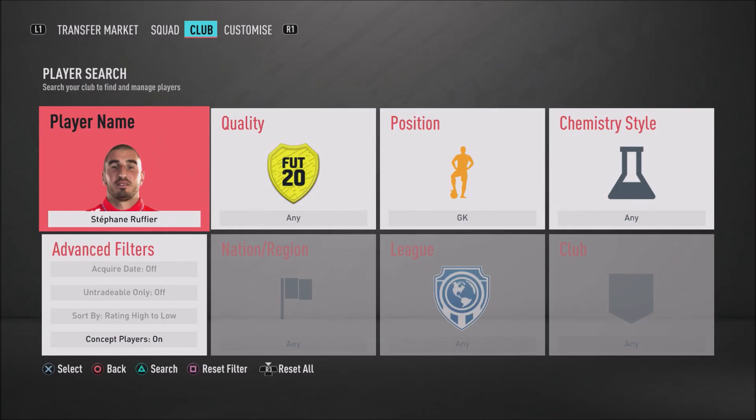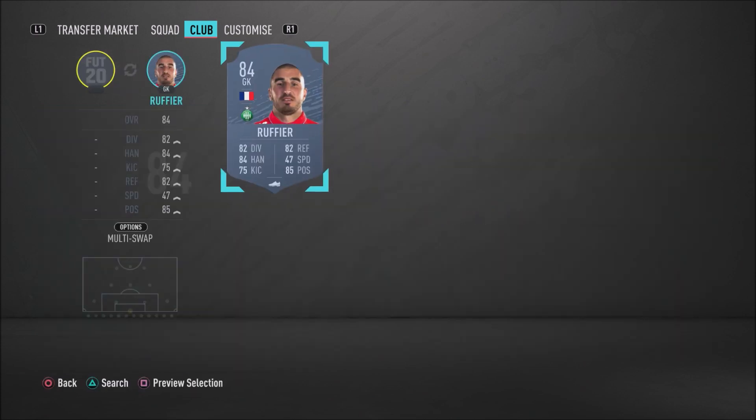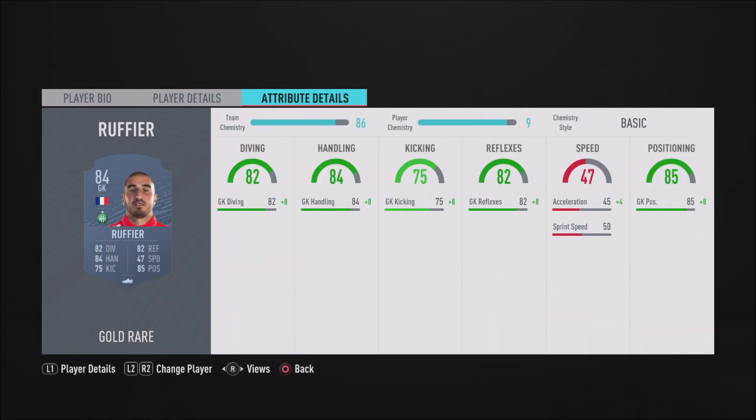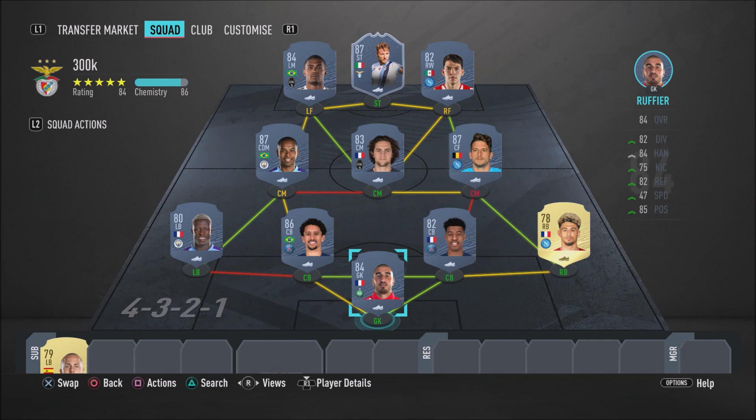This is not the formation I'd recommend you guys use at all — there is, in fact, a better one. But in goal, we do have Ruffier. Ruffier is very cheap but he just gets the job done — it's as simple as that. He makes the saves: 85 goalkeeper positioning, 82 reflexes, 84 handling, 82 diving, and 75 kicking. In my opinion, kicking is literally the least important stat because you rarely boot the ball out with your keeper. In terms of being a shot stopper and making saves, this guy is definitely very, very overpowered.